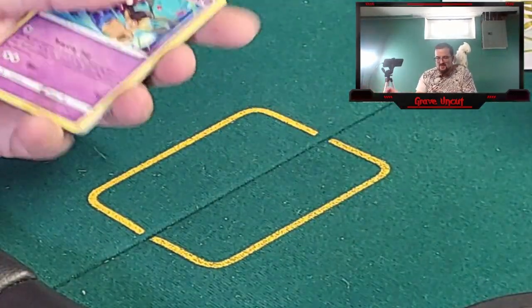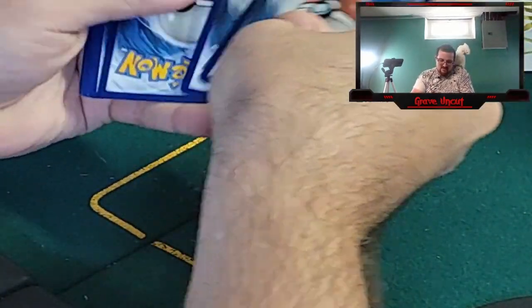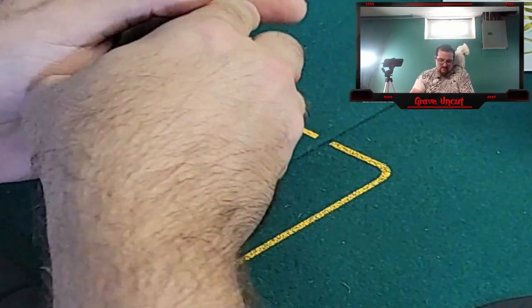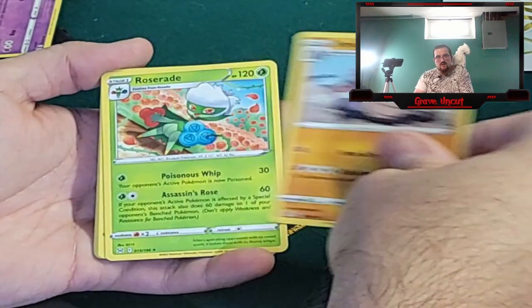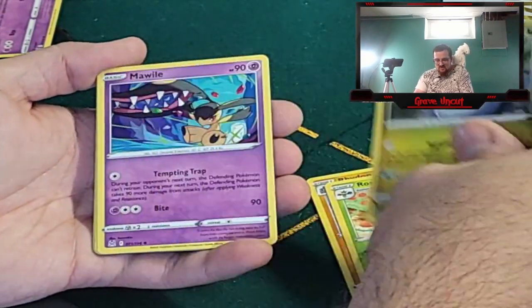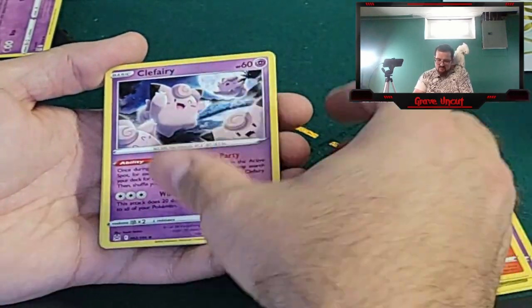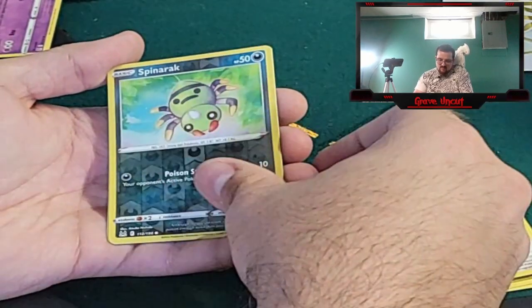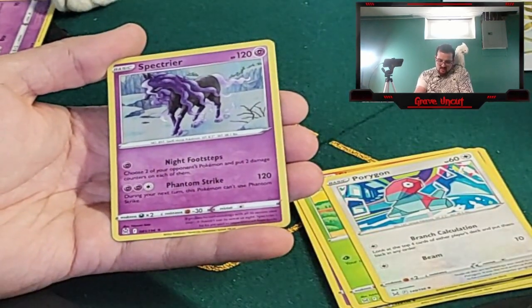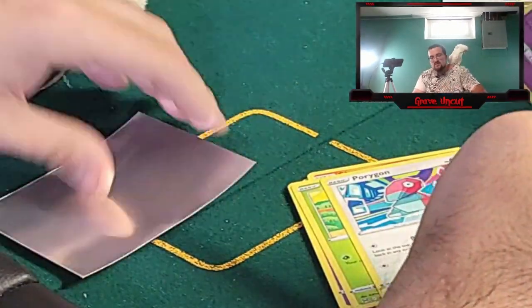Come on, I want that Alt Art — at least one of the Alt Arts. One, two, three, four to the front. We got Steel Energy, Rhydon, Roserade, Hisuian Sliggoo, Mawile, Slugma, Clefairy, Roselia, Porygon, Spinarak reverse, and a Spectrier. I am 90% sure I'm mispronouncing that.